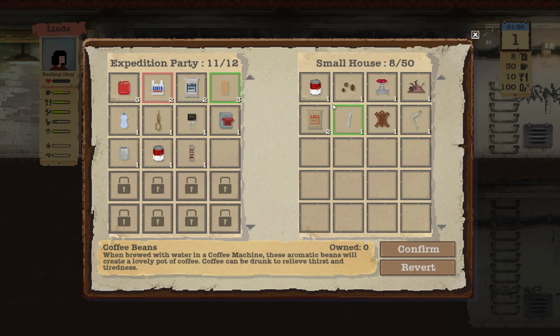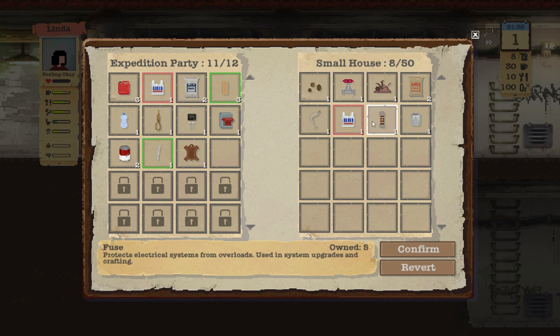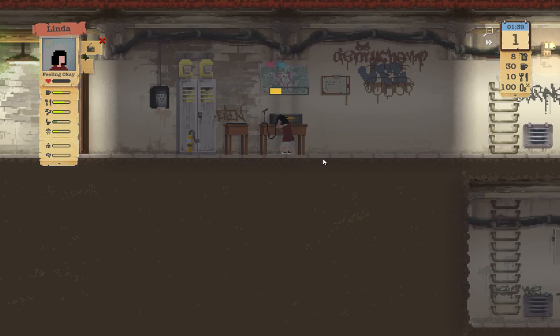Accept transmission. Examine the items — ooh, this is a good one. Scrap. Coffee beans — don't have a coffee maker yet. We need leather though, but we don't have enough room to carry all this. What should we take? Leather is important. I'm gonna drop off the fuse, grab the leather, drop off the paint, and grab that. Confirm that.